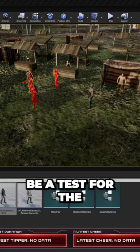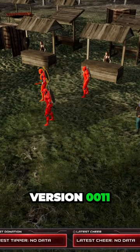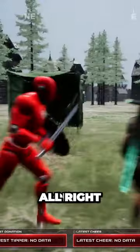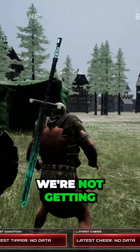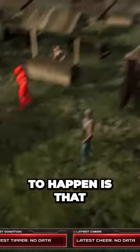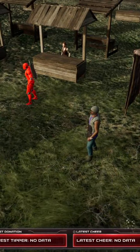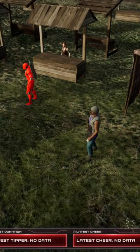This is going to be a test for the guard attack for the MPC update version 0.0.11. We're not getting good FPS at the moment. What is supposed to happen is that when you hit this specific MPC right here — that's what it's currently set to — or it should be any